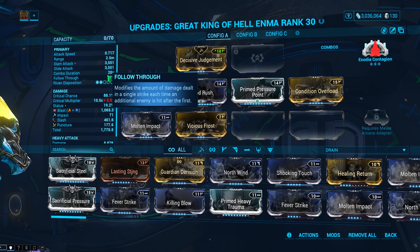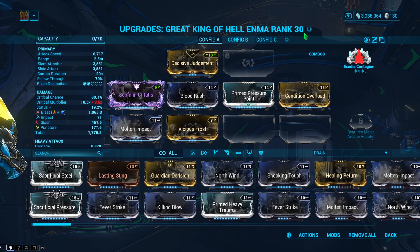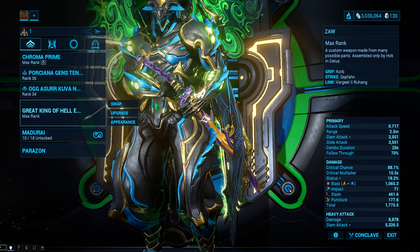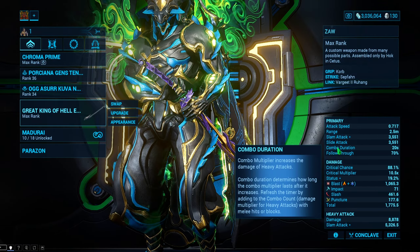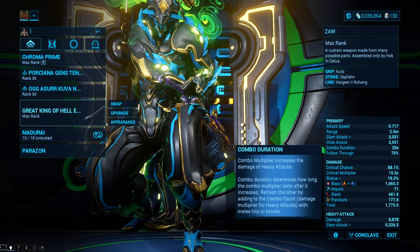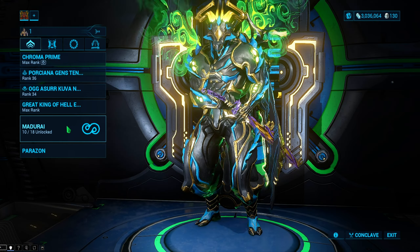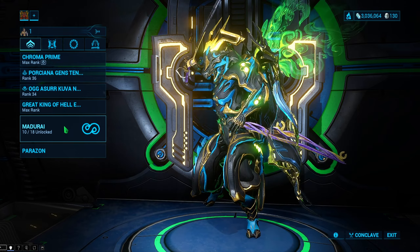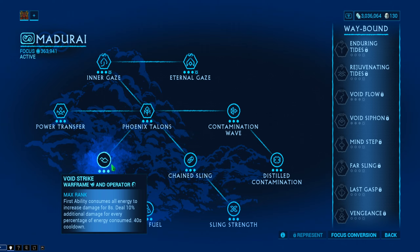I will be priming up enemies with the Kuva Nukor. As you can see, I have Secondary Dexterity on this Nukor — normally I would run Secondary Encumber, but we have Secondary Dexterity today for that extra combo duration. The combo duration on my Zaw is a whopping 20 seconds, and honestly 20 seconds is not the worst for a zero forma weapon. I'll be building up the melee combo counter, which is exactly why combo duration is so important — the longer we keep that 12x bonus from the combo multiplier, the more damage we do.